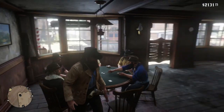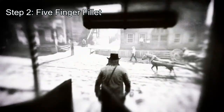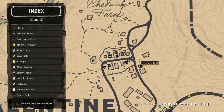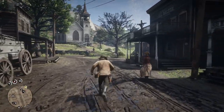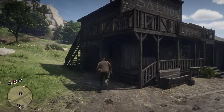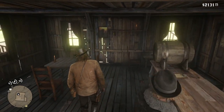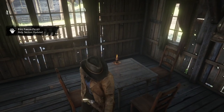Once you've played your hand of poker, head out of the saloon. Your next step is to play five finger fillet, which is still in Valentine at the other saloon. Once you're in the saloon, all you have to do is play five finger fillet for like ten seconds and then you can quit it.